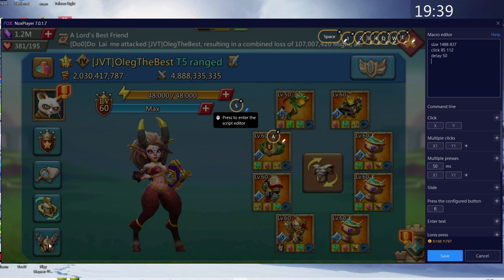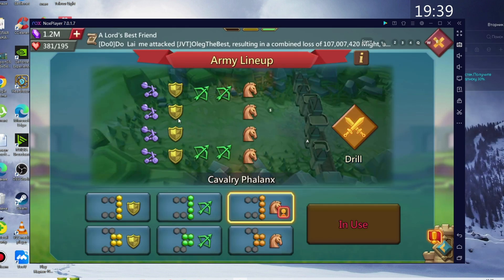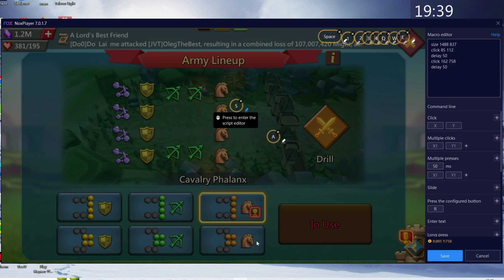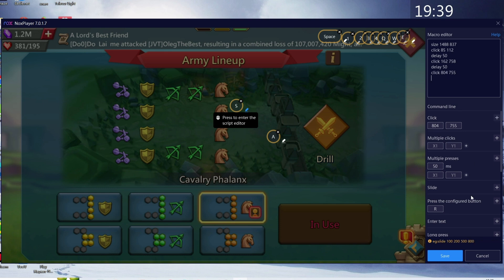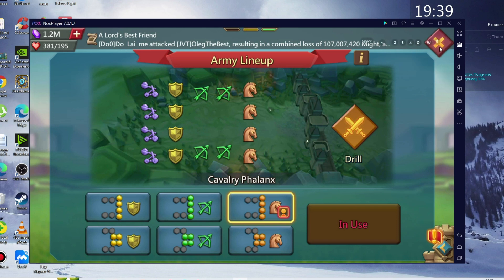It will be right here to change the phalanx — we need to click here. Here are the needed coordinates. Choose this, add delay, save. Click here, go back. Then we choose the needed phalanx — cavalry wedge. Plus, delay. And the last button will be here. Also add the click. Save. Let's try.